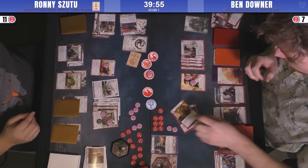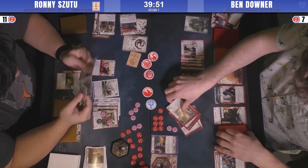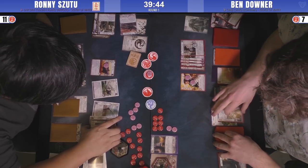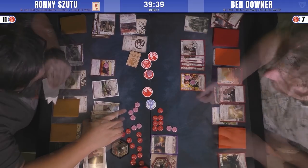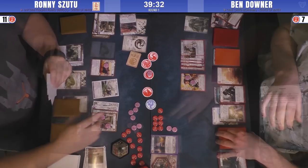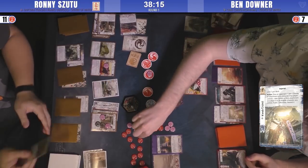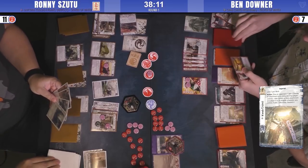Ben triggers Satoshi and finds the Karada District. The thing about Curved Blade is you can only attach it to a Unicorn character, but Karada District says if you can't attach it to an eligible character you control, you just discard it — so it takes the Curved Blade.